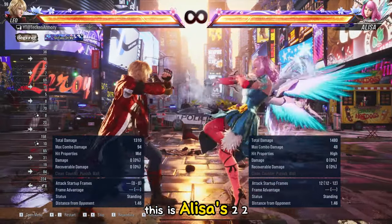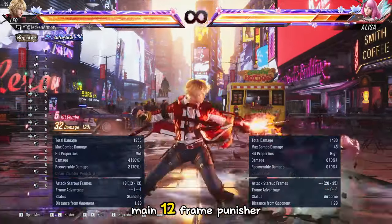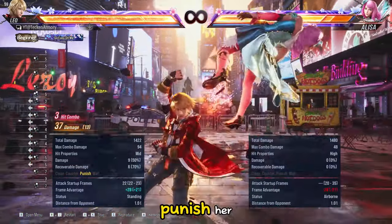This is Elisa's 2,2. On block it is minus 13, but it has a high pushback. Note that this is her main 12-frame punisher, so in cases where Elisa failed to punish on time, you can duck the second hit of this move and punish her.